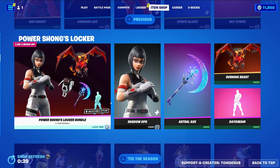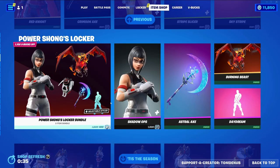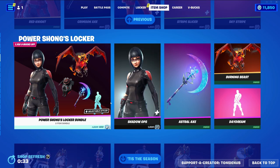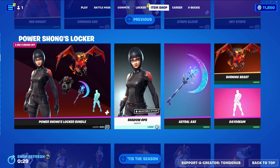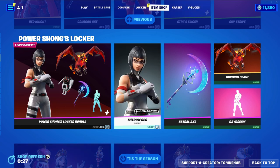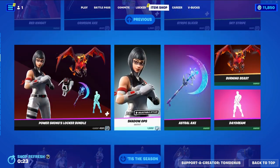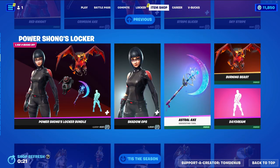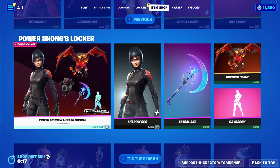We have a new locker bundle replacing the daily section from yesterday's item shop. In the daily section it did include the rare emote — a very rare emote that's been gone for almost four years — the Rambunctious emote. It was released for about a couple of hours when the item shop reset, but then they pretty quickly patched it and replaced it with the locker bundle.